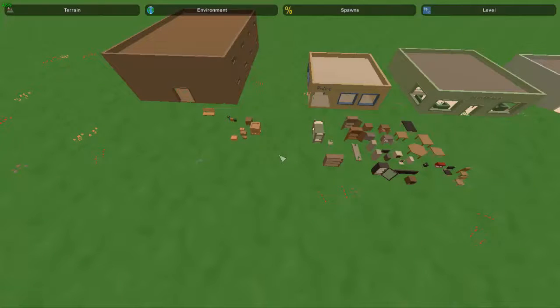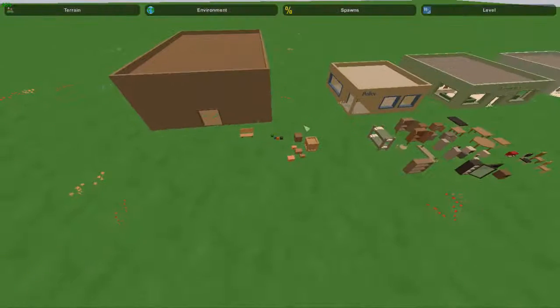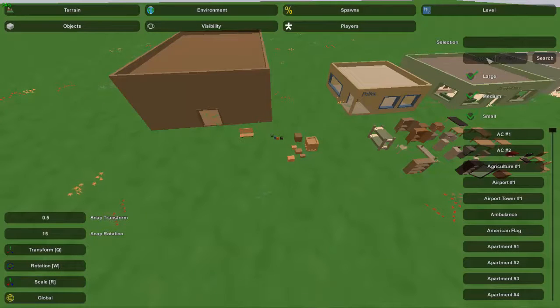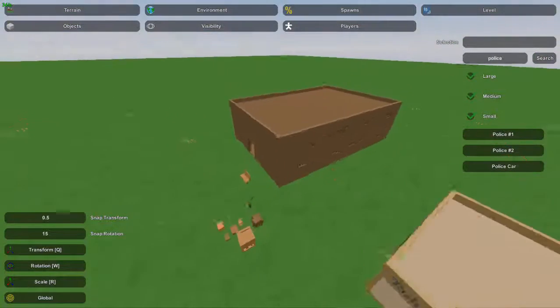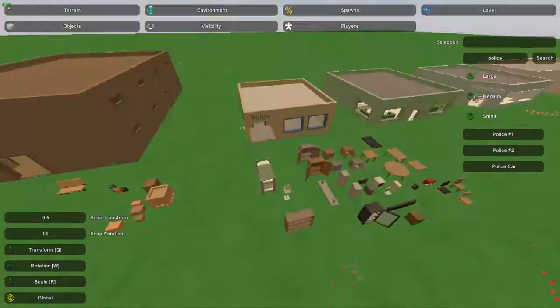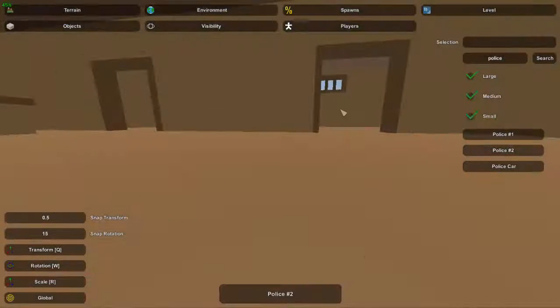Hey guys, this is Nathan, and welcome to the gaming. Today in this Unturned map builder tutorial, I'm going to be showing you guys how to detail the police buildings. To find these buildings, just search up 'police' in the editor. It'll be police number one, which is this one over here, and police number two, which is actually the jail. They both do contain a jail though.